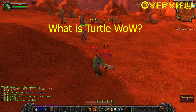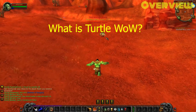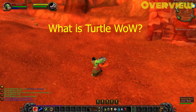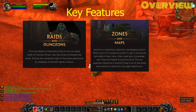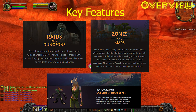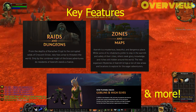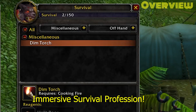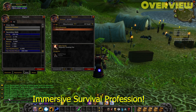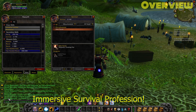So what is Turtle WoW? Turtle WoW is a vanilla WoW server with extra features and custom content that adds to the classic experience. Some of these key features include custom dungeons, custom quest hubs and leveling zones. You can be a high elf for the alliance or you can be a goblin for the horde. There's transmog and a lot more quality of life changes. They've also added a new custom profession called survival. This was a profession that was cut from early alpha back in the day, but on this server it's just a fun profession that adds immersion to the vanilla WoW experience.